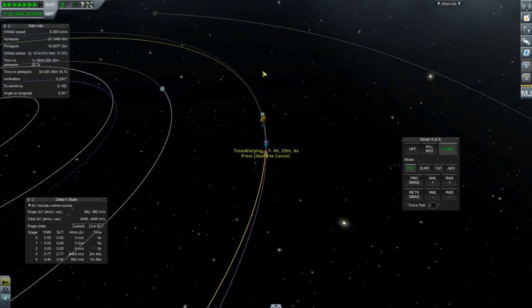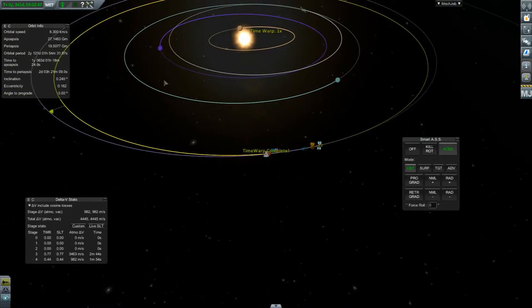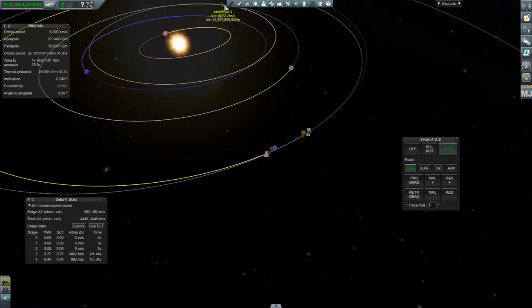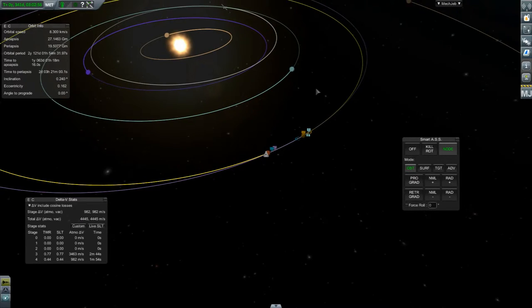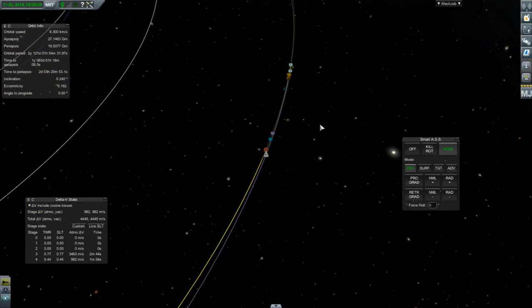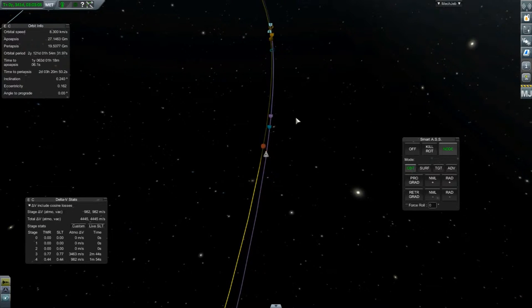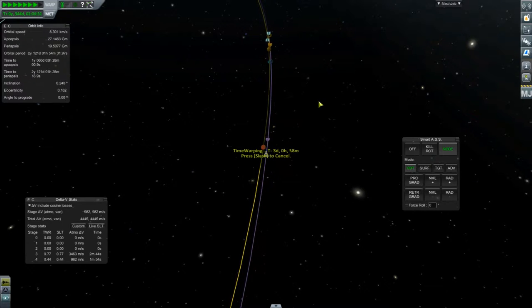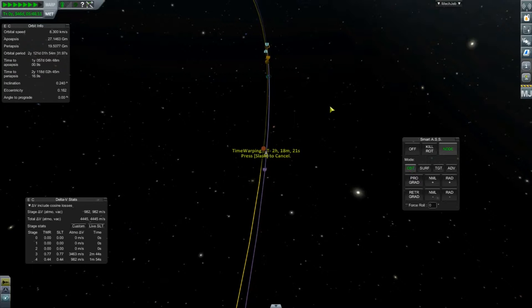We did leave that satellite in orbit around Juno which helped. Apparently we do have a satellite in orbit of the sun too. We finished that. I like to warp in small chunks because it is a bit dodgy if you just speed it up — you can easily overshoot. So I'm going to press another F5 and quick save at this point.